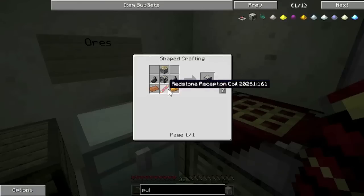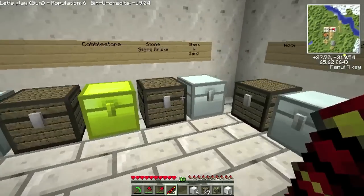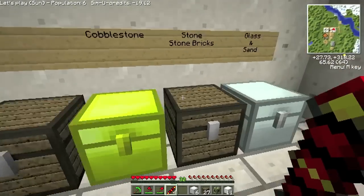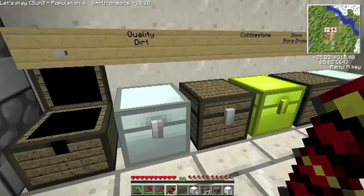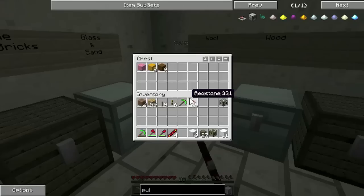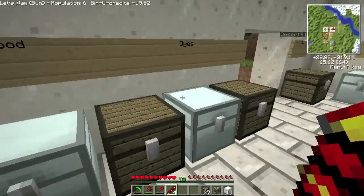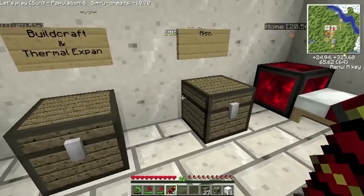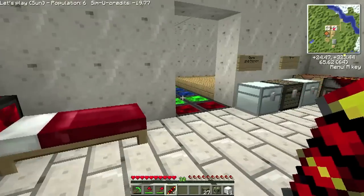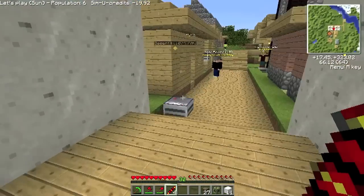What else do I need? Some copper, two flint and a piston. I don't think I've got any flint. I've got lots of gravel somewhere, I can't remember where. Let me beam down to the mine and see what we've got.